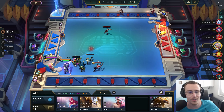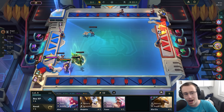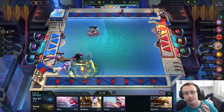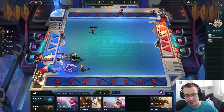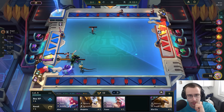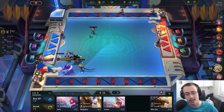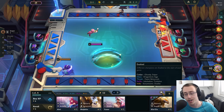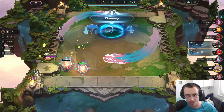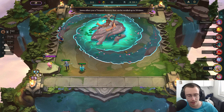I haven't gone for a three-star five-cost in about 12 hours, so my goblin brain is craving it very much. We're not going to be able to make 20 gold this next fight unless we get some money from this encounter, but that's okay. We need a Diana and a Thrash for Exalted — we need to get these two as quickly as possible.